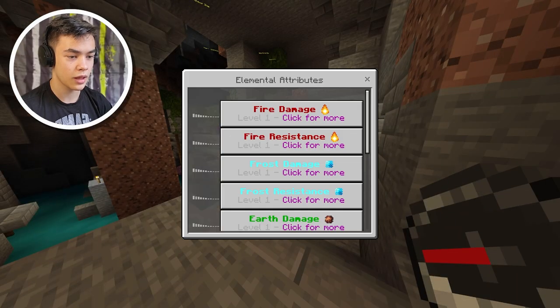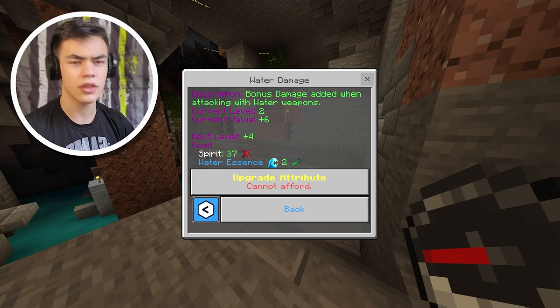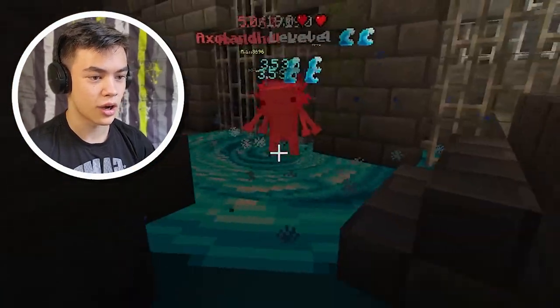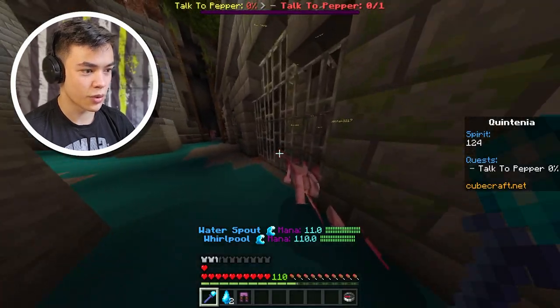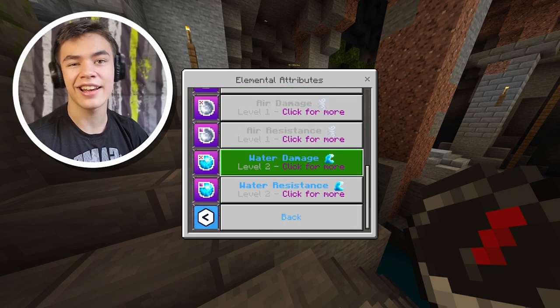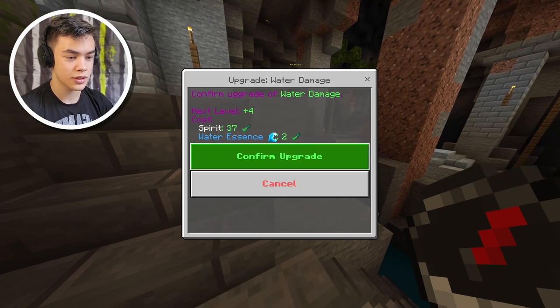Let's see what else we can upgrade — elemental upgrades. Let's check water damage. How much do we need? We need 37 spirit and I only have four, so we could just kill like one of these things and we should be good. Oh my god, I didn't realize there was more than one there. Now we have enough. Let's go to upgrade attributes, elemental upgrades, and let's upgrade our water damage. There we go.